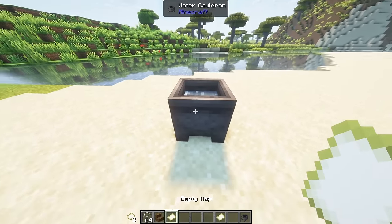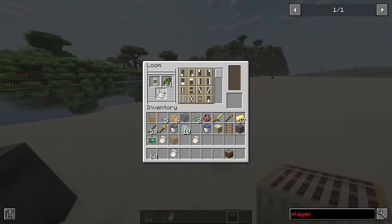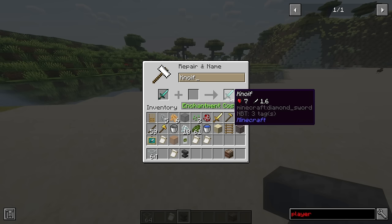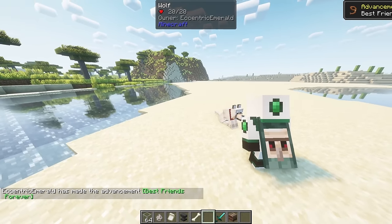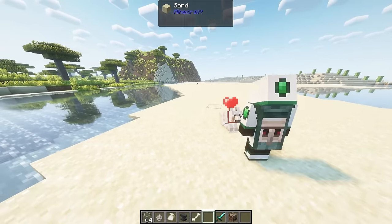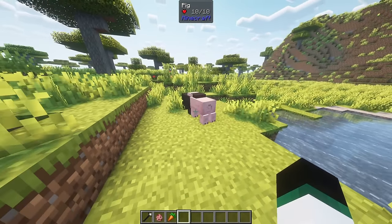Maps can now be washed in a cauldron turning them back into blank maps. The loom is now able to handle 16 different patterns at once, increased from 6. Anvils will no longer be damaged from cosmetic uses such as renaming or applying runes. You can now pat dogs — sneak click them with an empty hand to perform this glorious act.